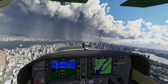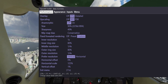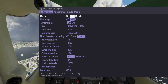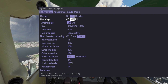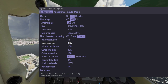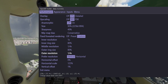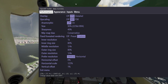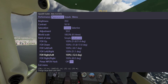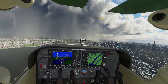Look at that rain shower over there. Here are my OpenXR toolkit settings. I'm using the NIS Scaler 90% with 40% sharpening. My inner ring size is 80%, middle resolution is a quarter with outer ring size at 80%. I've also got the Pimax wide field of view hack on.